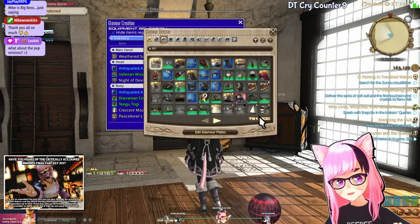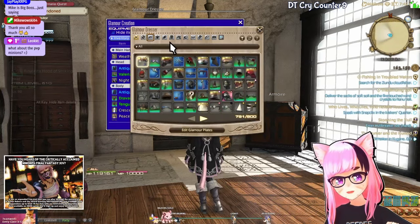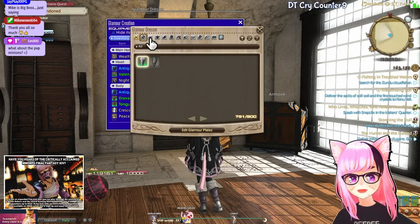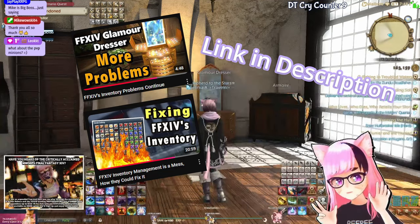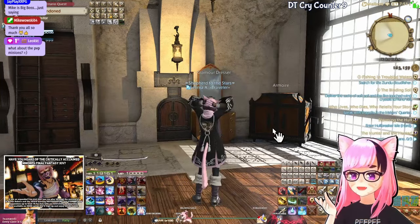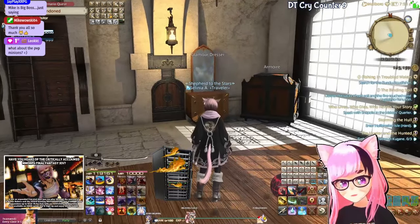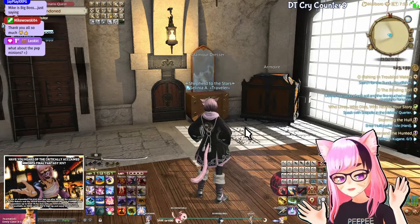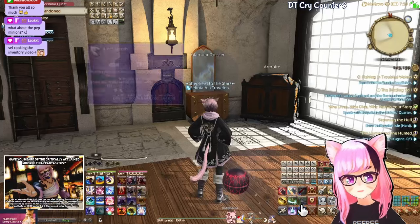The glam dresser is just being overfilled all the time. Mine's already almost packed - I have 791 of 800 items in here. There's just not enough space in this dresser, period. On top of that, sometimes you can't access it anywhere but in your inn room. For some reason we can't have it in our houses because there's a back-end issue where it just crashes the entire server on the data center apparently.